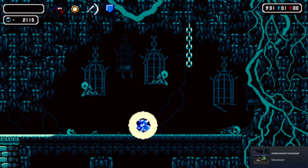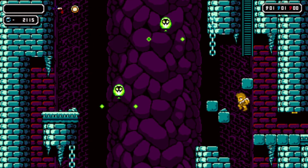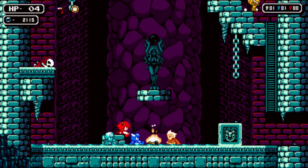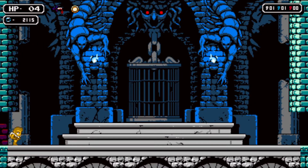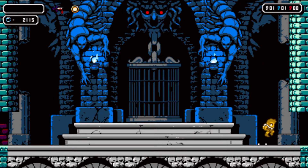Oh my God — he has a whip! He fights with a chain like in Castlevania! That's amazing. Does he break the blocks that I've never been able to get through? Is that what he's supposed to do? Was I supposed to do this before? God, I missed so much. It all makes sense.